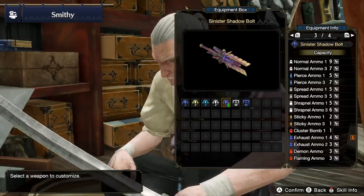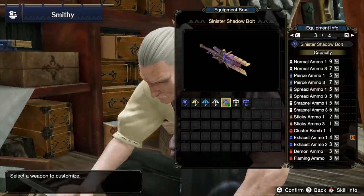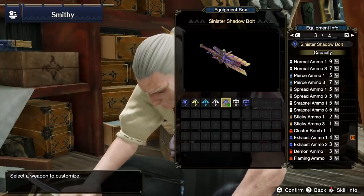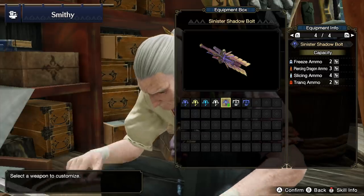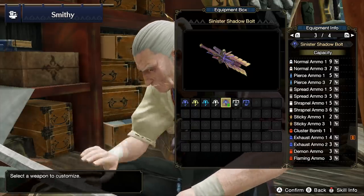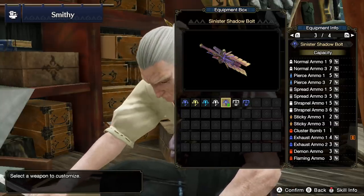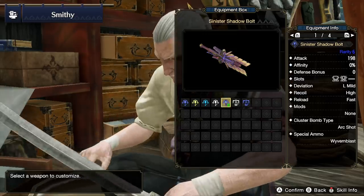The cool thing is we can walk as we fire all of these, excluding the cluster bombs. Basically what we're going to be using this for is its spread, which has a clip size of 5 that we can walk around with, plus the option of using slicing ammo, sticky 3s, and of course pierce and normal if we like. The clip is really nice.